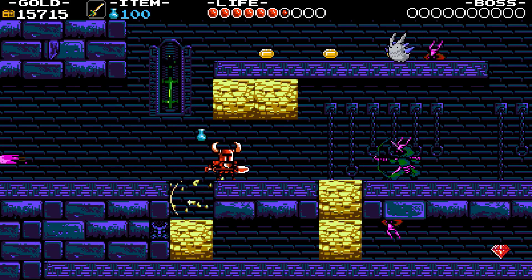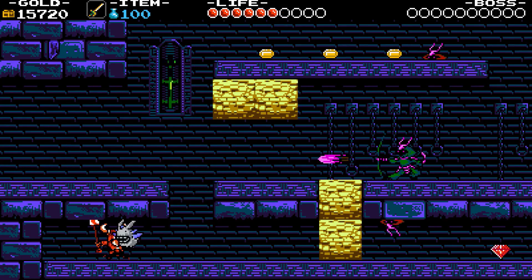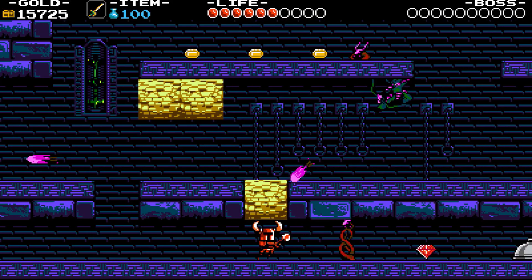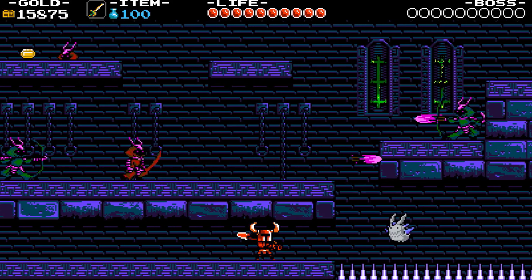A new enemy: liquid samurai archer. They try to maintain distance and shoot arrows after turning their shot. They try to run or jump away when approached, and often perform a burst fire move when jumping if they were already charging it — 2 HP, deals 1 damage point.